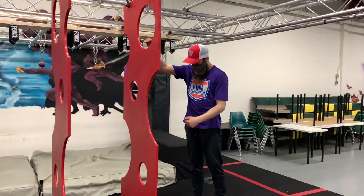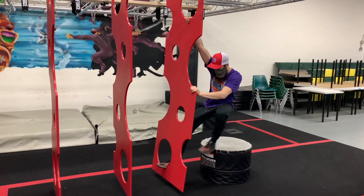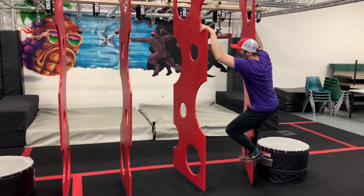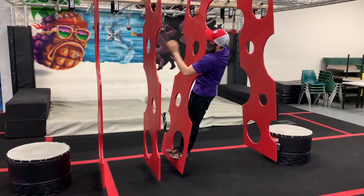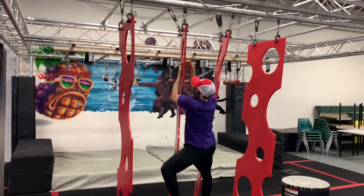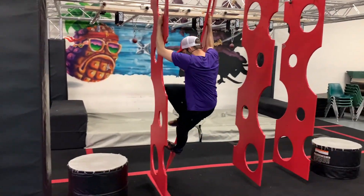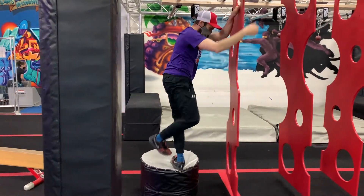Obstacle number one: the cheese doors. You need to make your way from one platform across the cheese doors to the other platform. You can't touch the ground — if you touch the ground, you miss this obstacle. You also can't climb up and touch the bars at the top, so only the red. Once you get to the next platform, you complete that point.